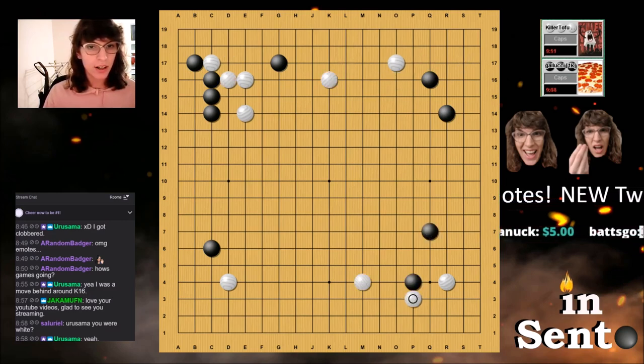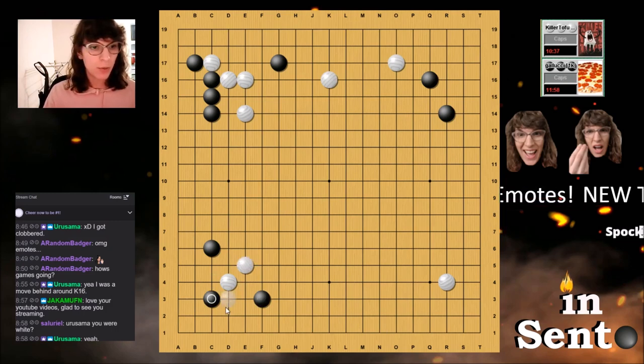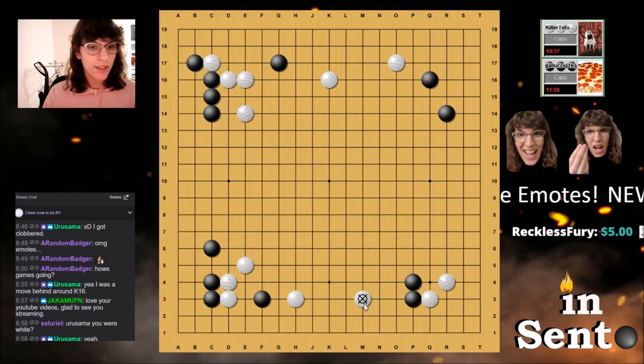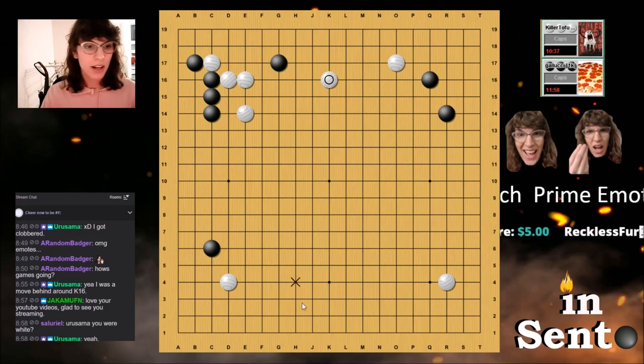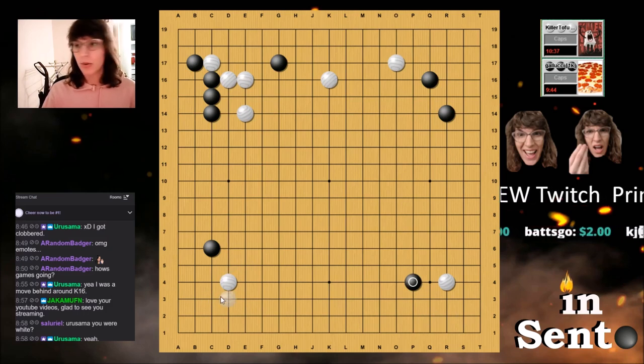I didn't attack this right away because I was thinking about what it would turn into. If we play the standard joseki, I know what it is. Now it makes trying to get a stone down here a little more difficult — if I try to do something, maybe I get kicked and pincered, and now this move is so much stronger because it's backed up by the joseki I forced previously. That's why it made more sense to settle the corner first, so I could potentially have a more severe attack on the bottom left.